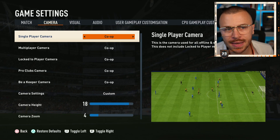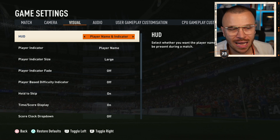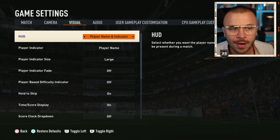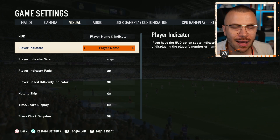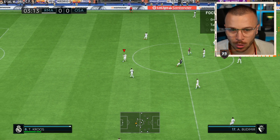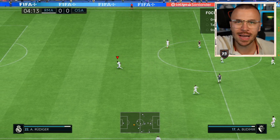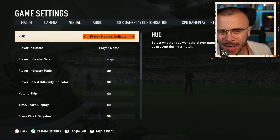Besides the camera settings, I want to talk about one more visual option. I love using option number one — Player Name and Indicator. I love seeing the name of the player on the ball displayed over their head. Otherwise you are going to see your username, and I hate it. Regarding the remaining options, don't change anything.